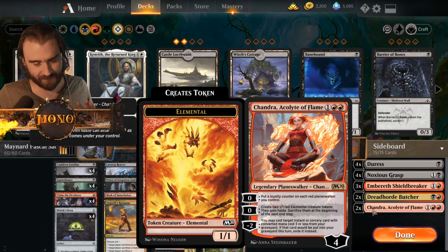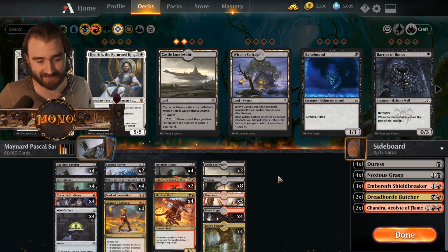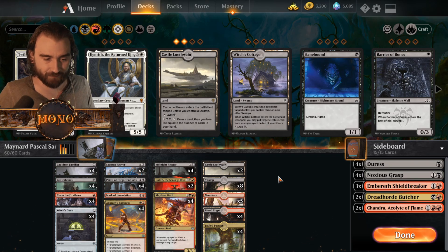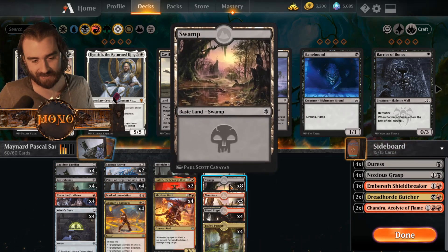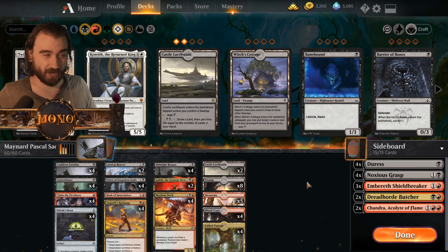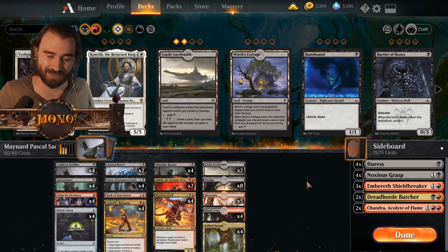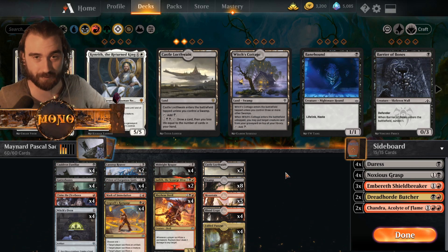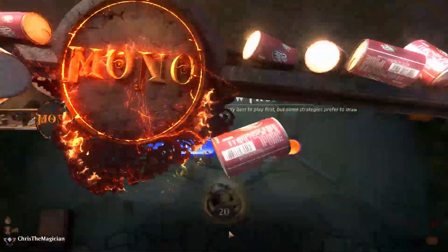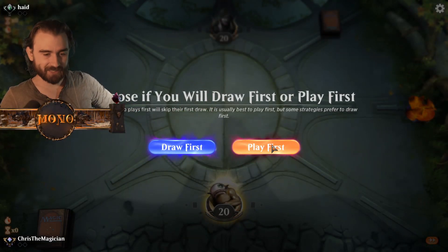It's a very simple deck. We also have Gutterbones and Cauldron Familiar for early action. We can recur Cauldron Familiar with Witch's Oven and draw a card every time with Midnight Reaper and deal damage to our opponent - that's one of the main ways of killing them. Mask of Immolation in case we don't find Witch's Oven, because it's very important to have a sacrifice outlet. We also have a sideboard. I don't know exactly the amounts because it didn't say, so I just guessed.